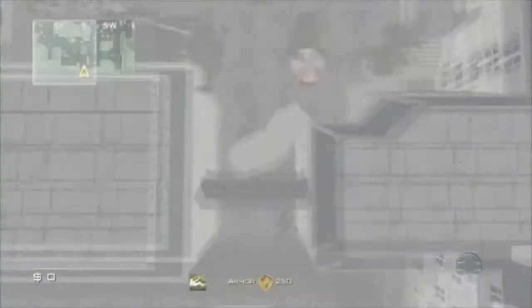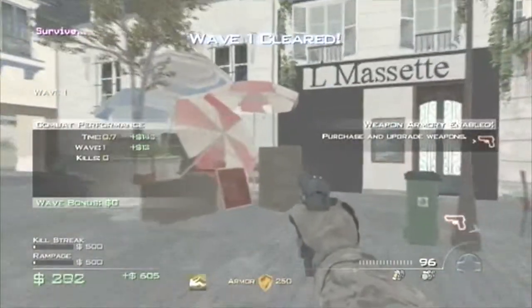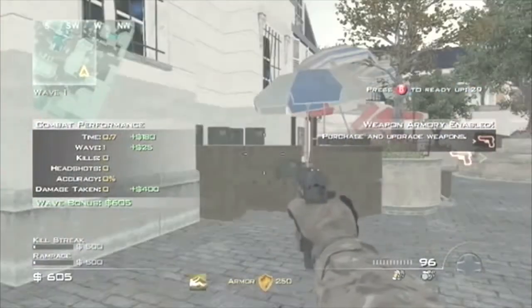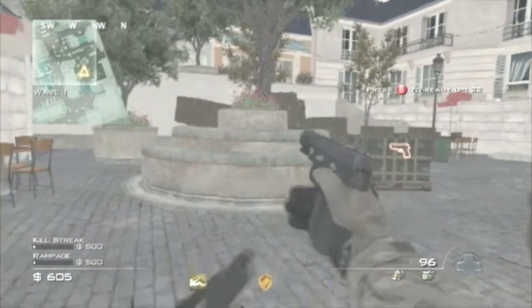So basically, it's cartoon mode vision and round skip — that's all this modding includes. So you can get to really, really high rounds with this. Right when I press B to Ready Up, it'll go to round 2 as soon as I press B.